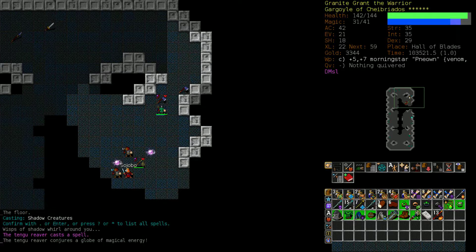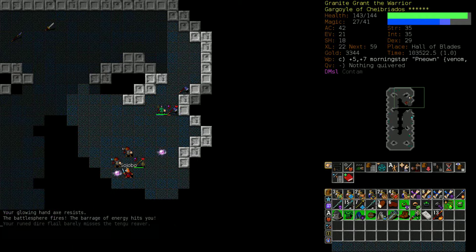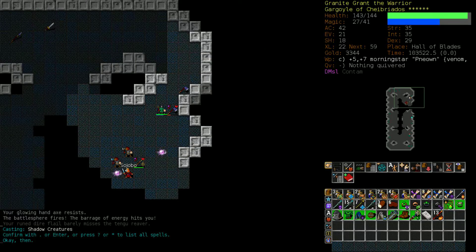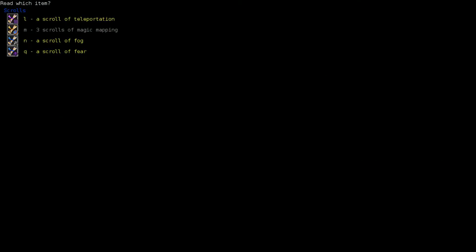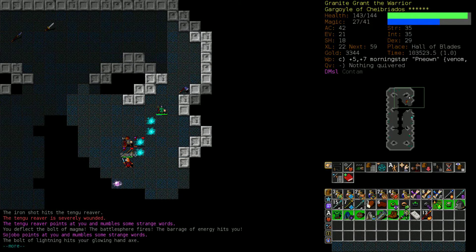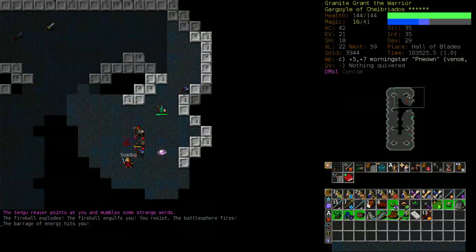Let's summon some guys. What do we even have that can deal with this? This one is at least within range of our Iron Shot, but we're going to run out of mana a long time before they're dead. They're burning through our scrolls, which is obnoxious. We could read this scroll of fear - let's try that. We got one of the reavers, but then our summoned flail snaps him out of it. Fortunately we have resist electricity, so we're not just instantly dead. And we have good fire resistance - max fire resistance - so this reaver isn't going to instantly kill us either.